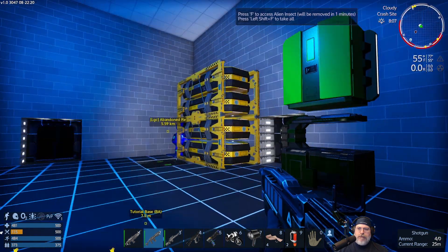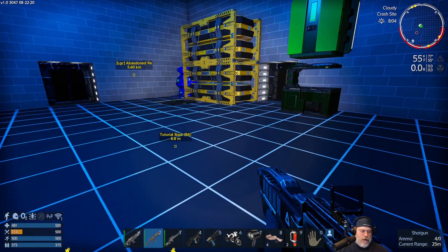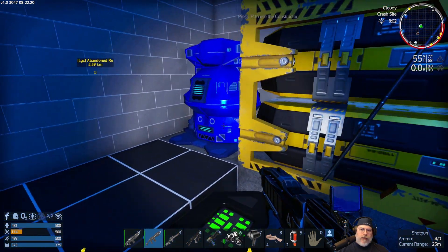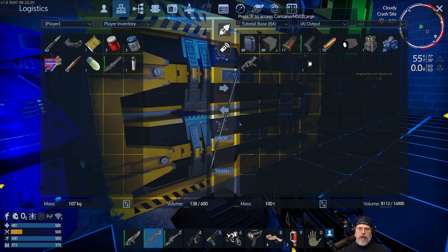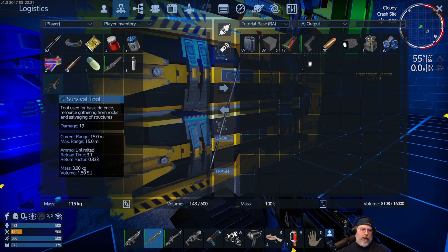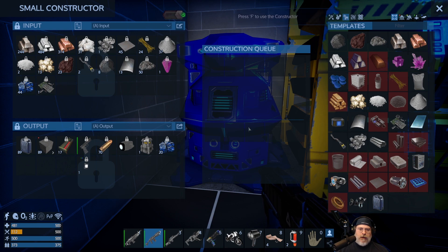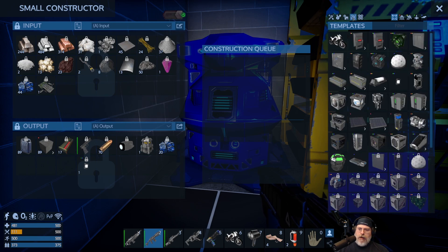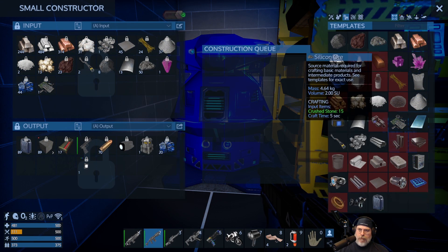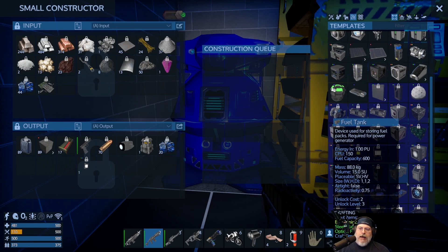A cricket walked right up to the base door — Shift-F to quick-loot. The multi-tool is now crafted. Since we can't make the drill without a large constructor, we're going to need to build one. That's fine because we need a large constructor anyway. The question is whether we can make it now.